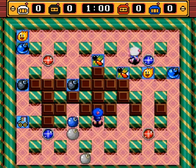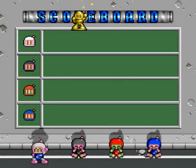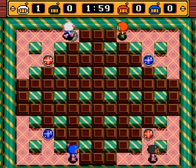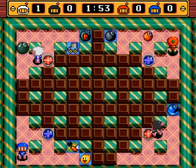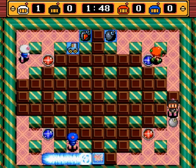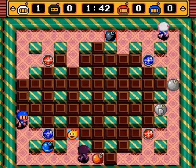The blue one was actually smart that time — I can't believe it! It stayed until the bomb blast above it exploded and then moved out of the way. I am proud of it! It knew what to do and did it properly, but it still died. Black Bomber is not very clever there, so I took advantage of that again and took him out in the early game.